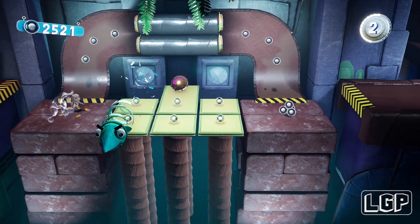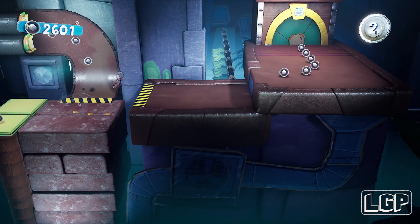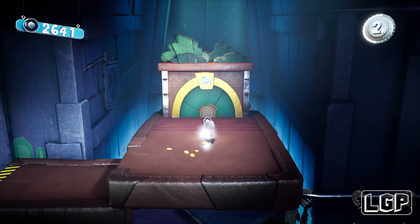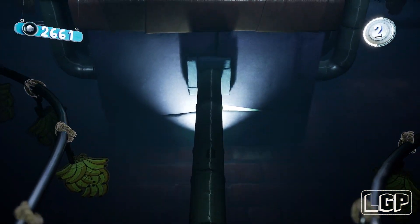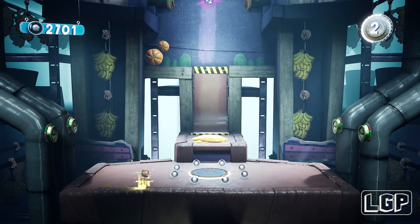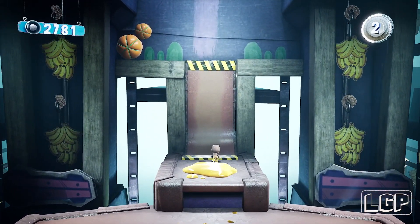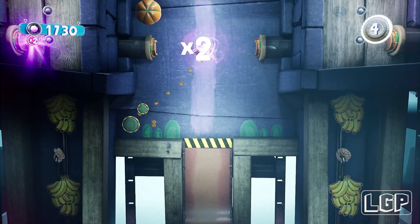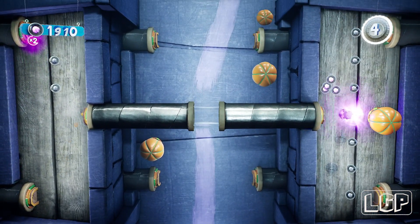I'm going to jump over these ones, though I could have easily gone over the top to avoid them. When we get in here, we just need to get into this little hole and get over to the other side, then go inside the pipe and come out at the top. Again, you need to get the glue — this part was really annoying because it went by too quick and I had to do it twice to get it done.